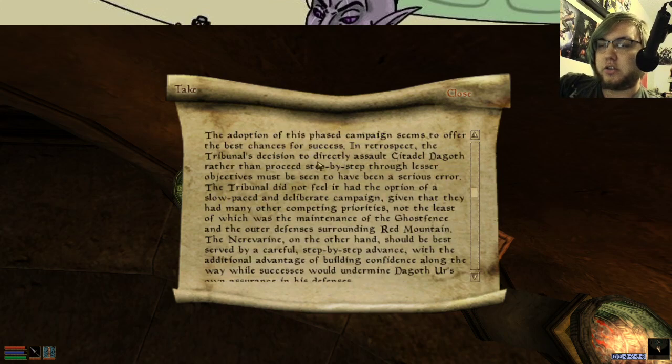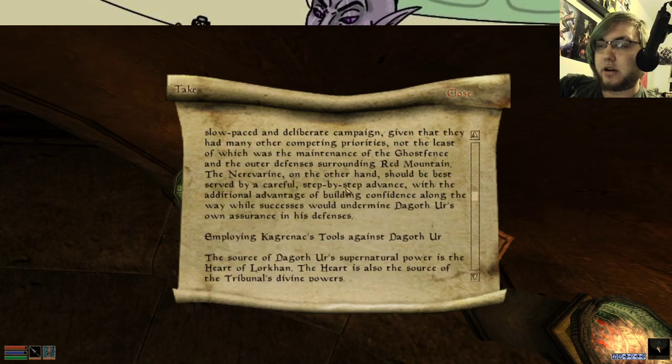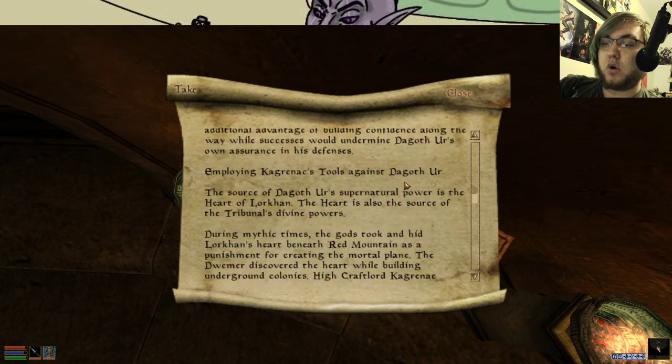In retrospect, the Tribunal's decision to directly assault Citadel Dagoth rather than proceed step by step through lesser objectives may have been seen to have been a serious error. The Tribunal did not feel it had the option of a slow-paced and deliberate campaign, given their many competing priorities, not the least of which was maintaining the Ghost Fence and the outer defenses surrounding Red Mountain. The Nerevarine, on the other hand, should be best served with a careful step-by-step advance, building confidence while successes would undermine Dagoth Ur's own assurance and his defenses.